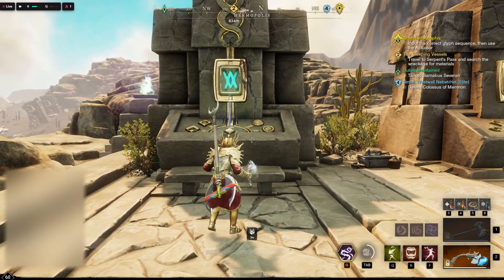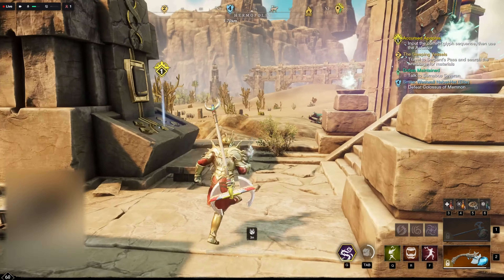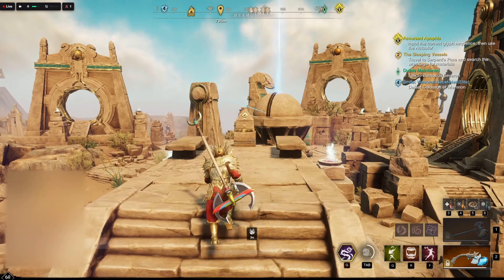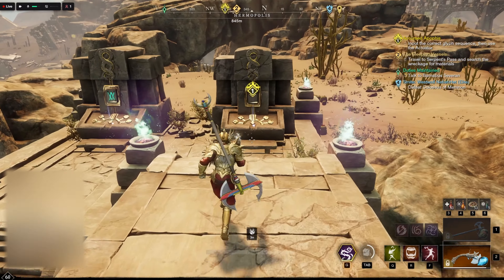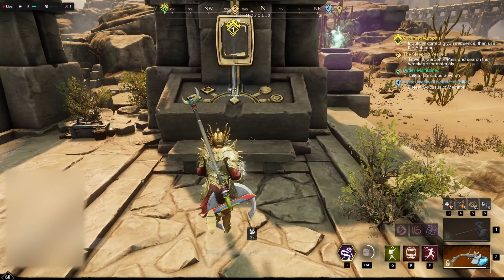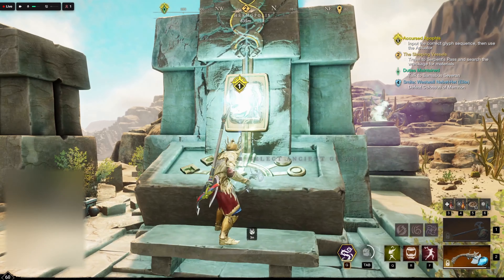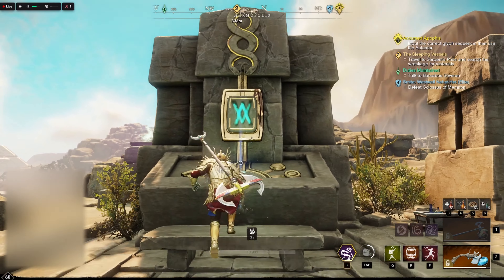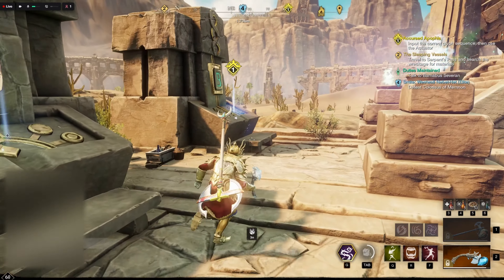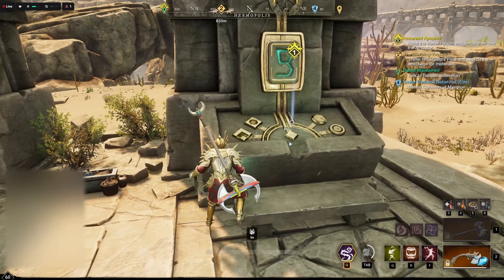So the idea here is you want to get the two correct symbols, and then once they're correct, you've got to come up here to this pylon and click it. Let me show you the correct order. What we're looking for here is a double X on the left side, and a single X on the right side. That is your correct order.